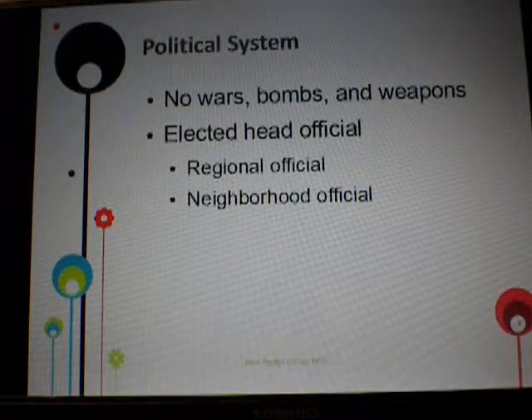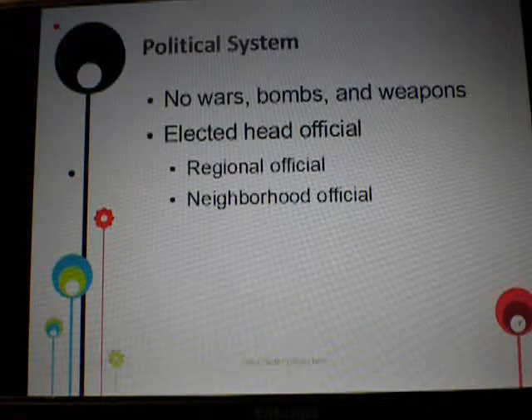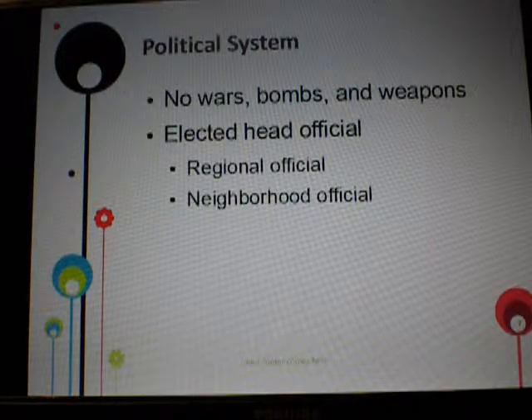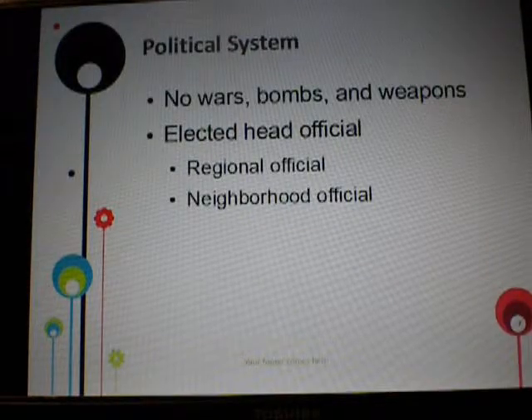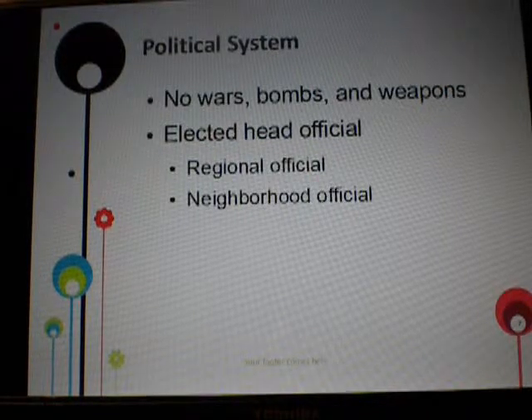Political system. There are no wars, bombs, or weapons allowed in Alexandria. Weapons cannot make it through the portal. Since it's sort of like almost a state of mind but also a real place — kind of like Alice in Wonderland — there's obviously no physical threat of wars or people attacking them. The political system is headed by an elected official, just one person, sort of like a president.